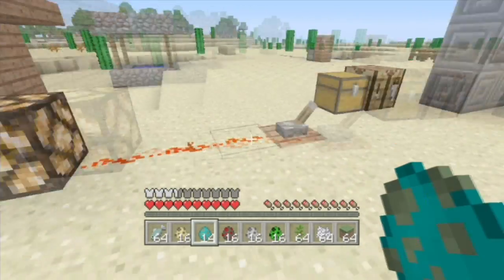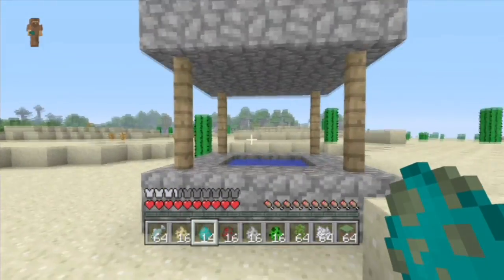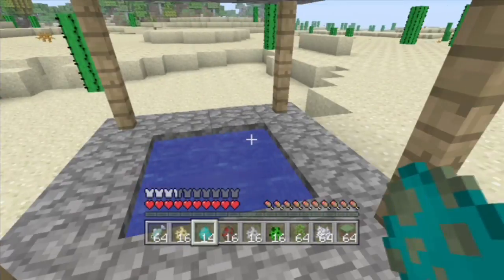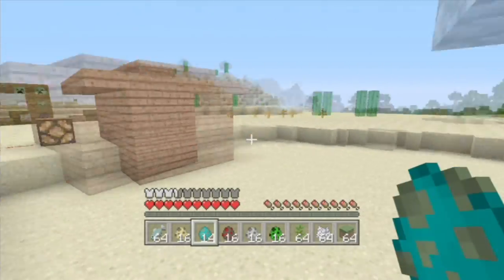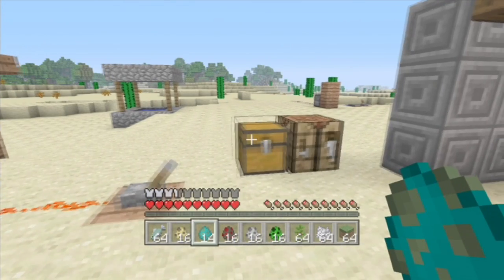Redstone lamps, which are activated by redstone. It is pretty sweet. And then we have desert whales — they are a rare feature. They will spawn only in the desert and they're very rare, but it's a nifty feature.